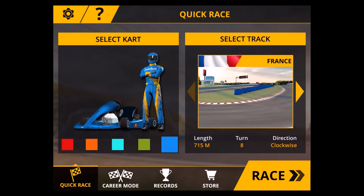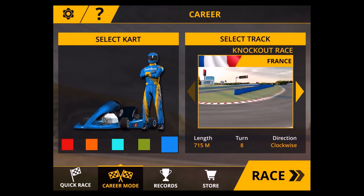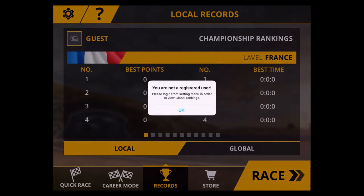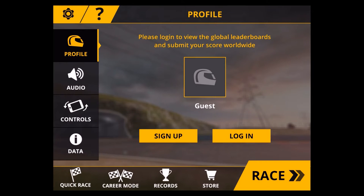You get a chance to switch between two modes: quick race, where you just select your car, select your track and race. There's also a career mode where you can unlock the different racing tracks and really put your skills to the test. You can also check the records — you have to choose between local and global, and for that you have to log in.